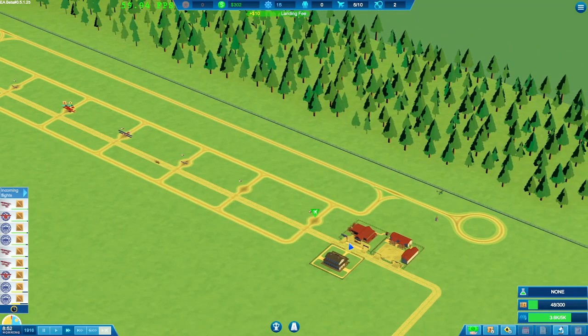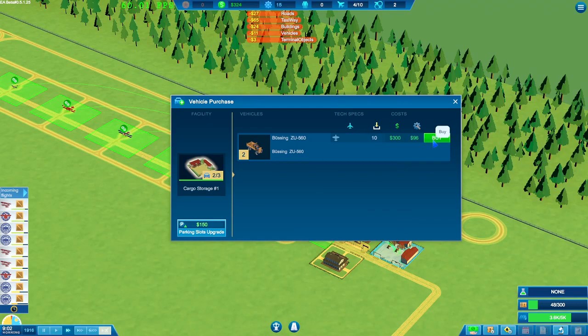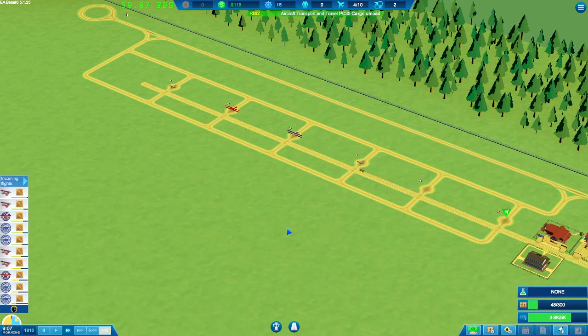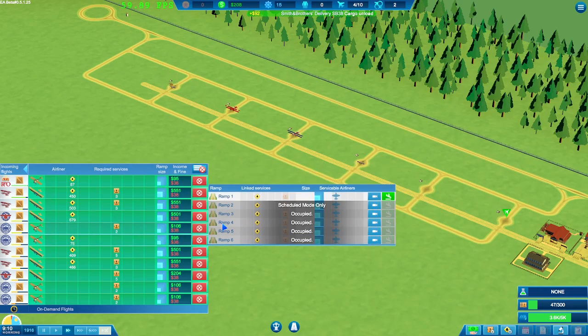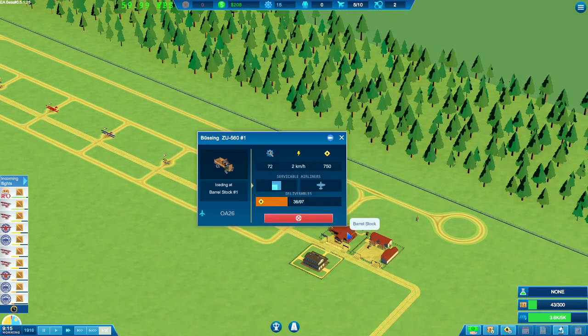Once we've got a bit of money coming in — we have 300 now — we can expand cargo slots. We do have an extra slot now and just enough money to buy a third cargo truck. Then we'll need to get some more fuel trucks because we've only got one. I find that most of these planes come in for cargo, so we're going to take some that are just fuel-only — they're quite quick and easy to get in and out. Eventually we'll get to research some of this stuff.